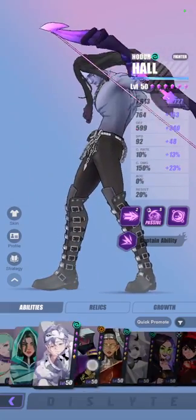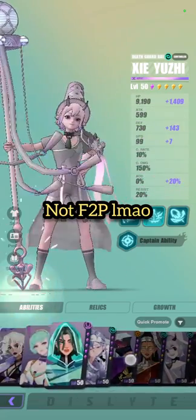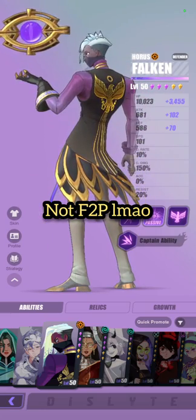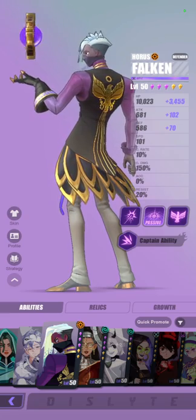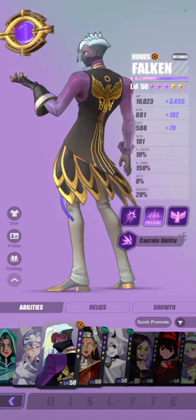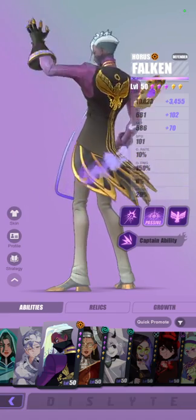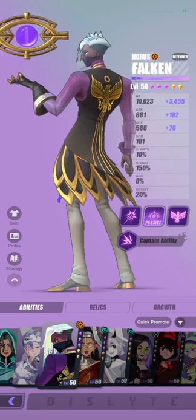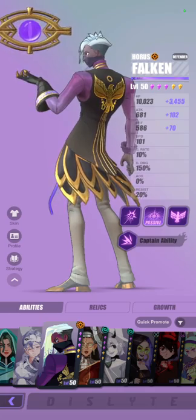Feel free to disagree and let me know in the comments below if you think other espers like the Twins or Falcon deserve to be on this list. I'll talk about more of the so-called pay-to-win espers in a separate video. I think for this video I just want to keep it to free-to-play espers — not only because the video is running long, but because this is going to be more useful for those just starting out in Fafnir. I hope you guys enjoyed the video — if you did, don't forget to leave a thumbs up, it really helps the channel. This has been daddy free-to-play, and as always I will see you in the next video.